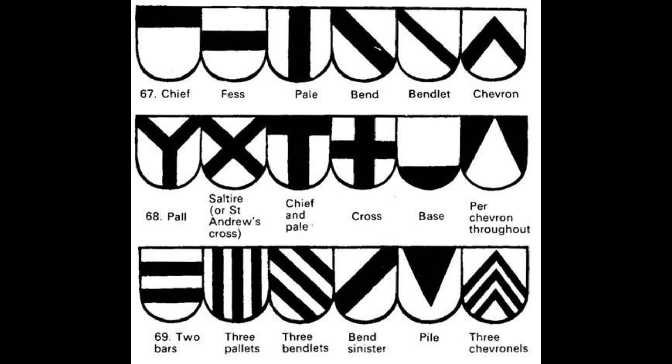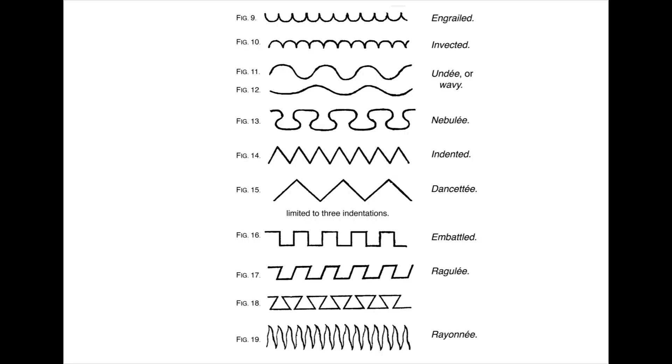Like with the partitions earlier, some of these can also be done sinister, like the bend, or inverted, like the chevron. Certain ordinaries can also be made extra small — for instance, you have bendlets, which are just extra thin bends, and chevronels, which are just really thin chevrons. If you want to get fancy, you can change up the borders of partitions and ordinaries with special edges called lines. There are a lot of lines, not even counting the modern ones. Some of the more common ones would be dancetty, wavy, nebuly, indented, or embattled.